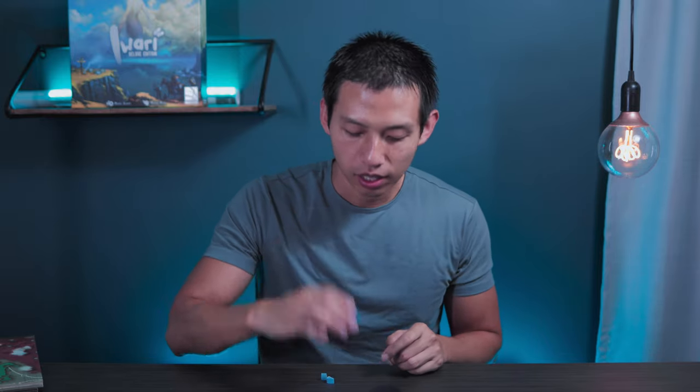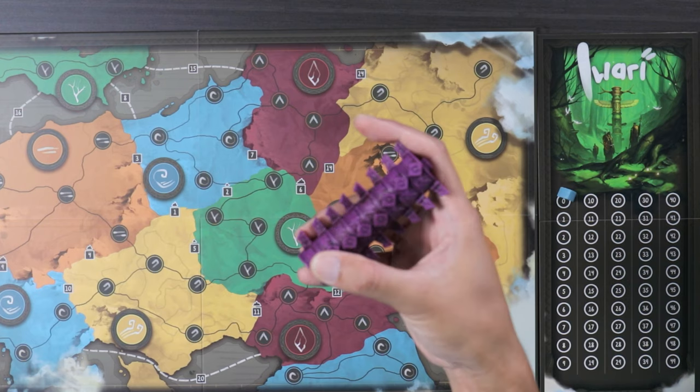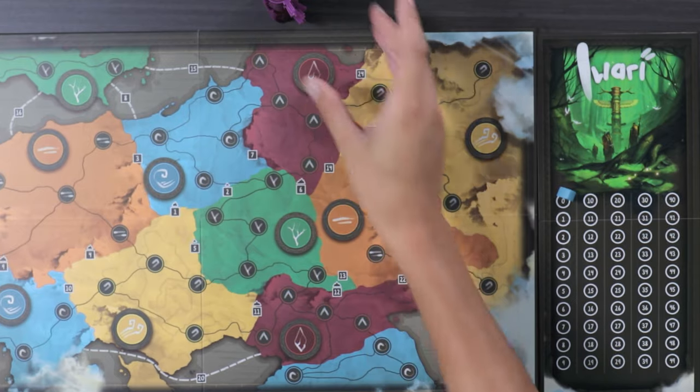There are some minor adjustments you do make for two players. Since we're setting up for a two-player game, I'll mention them along the way. For example, aside from the two different players we're going to pick, we're also going to pick a third tribe and set them to the side for now. So this purple tribe will be our third player.